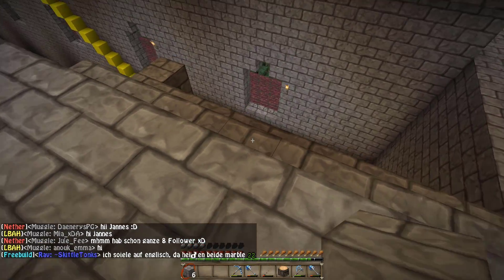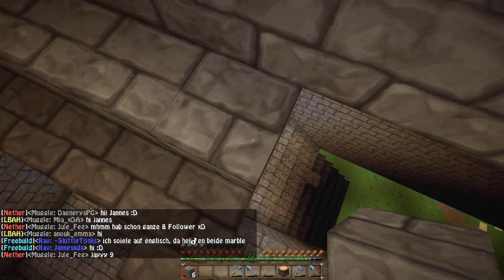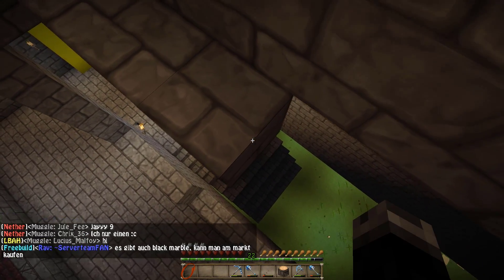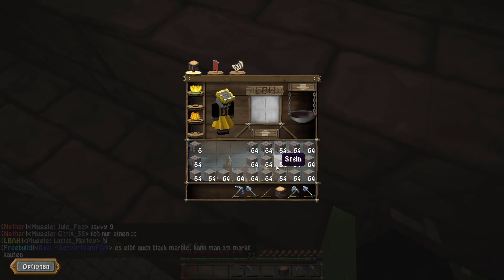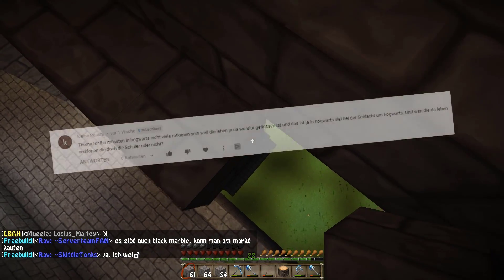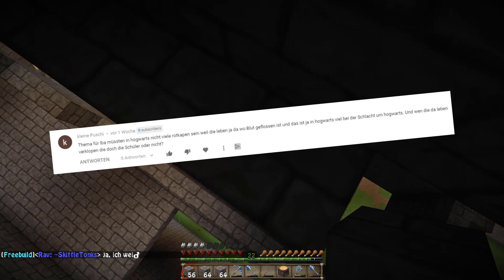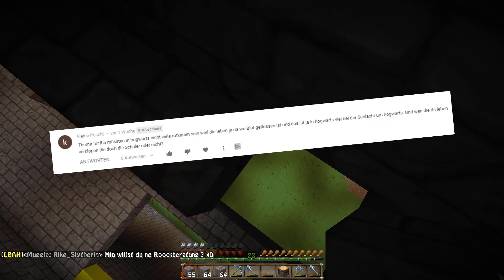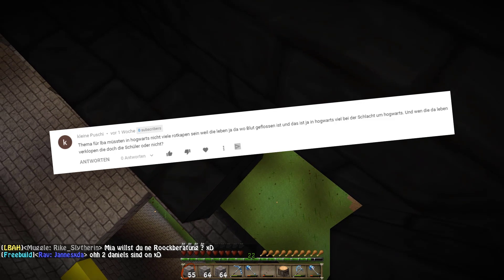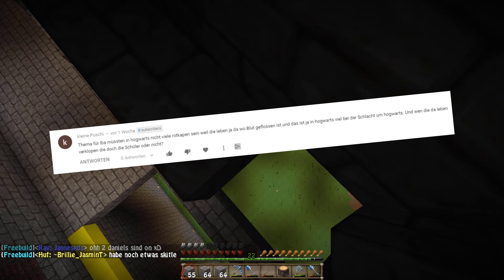Der heutige Kommentar kommt von KleinePushy. Sie hat geschrieben — ich gehe mal davon aus, dass es eine sie ist — Thema für LBH: Müssten in Hogwarts nicht viele Rotkappen sein, weil die leben ja da, wo Blut geflossen ist? Und das ist ja in Hogwarts bei der Schlacht um Hogwarts viel der Fall gewesen. Und wenn die da leben, verkloppen die doch andere Schüler, oder nicht?